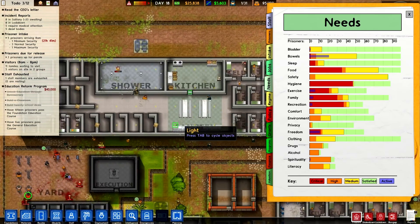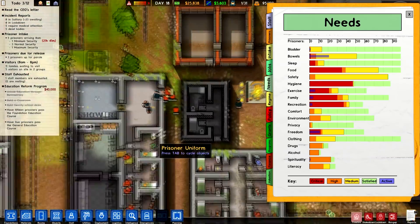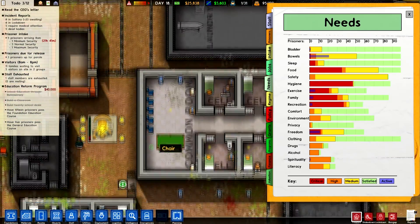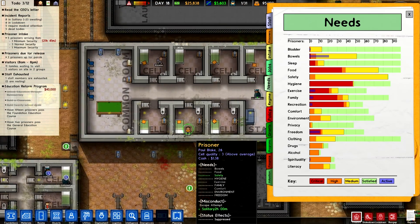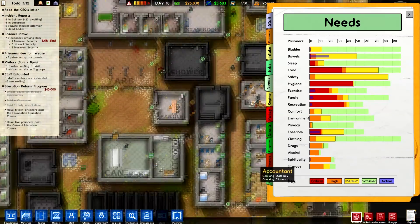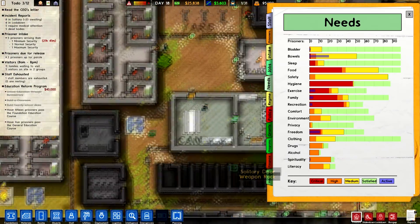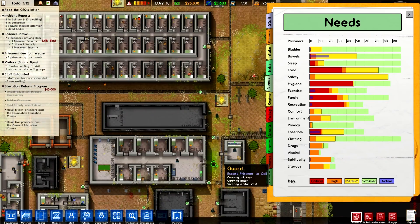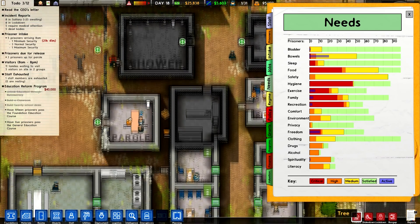You can have common rooms where prisoners can go and play pool and such. Freedom is worked on by being out of their cells. There are just a lot of needs — literacy and spirituality were added kind of recently. I have a little chapel set up here where they can go and meet that need. And right here is a library, but no one is qualified to work in it yet.